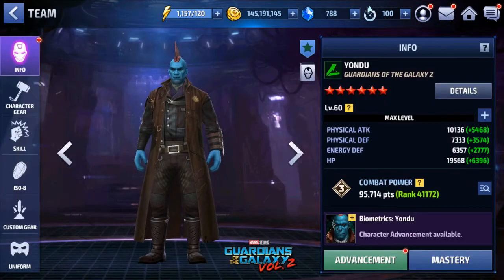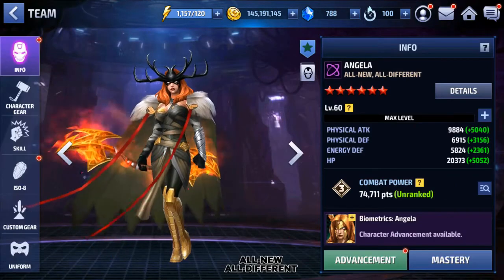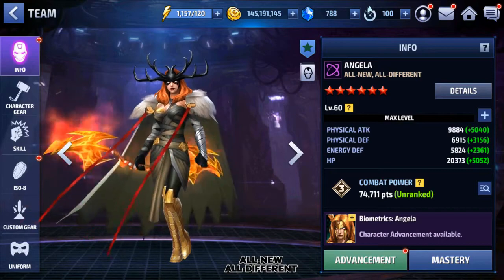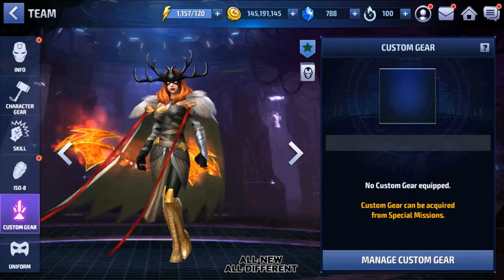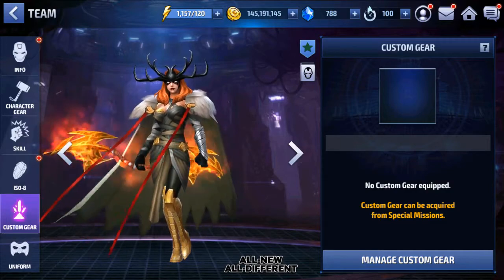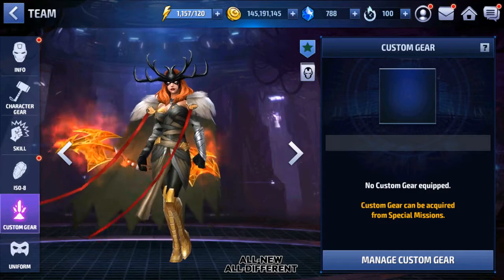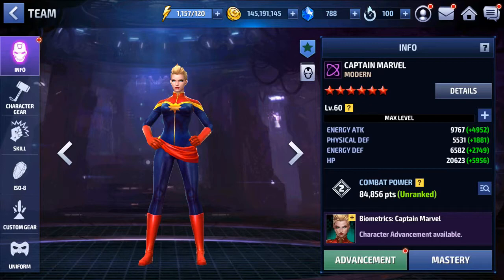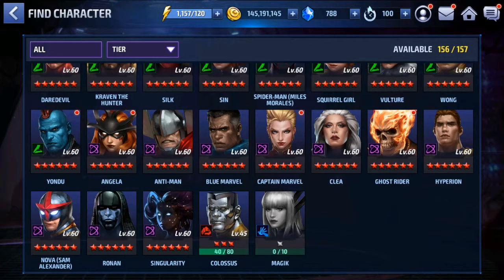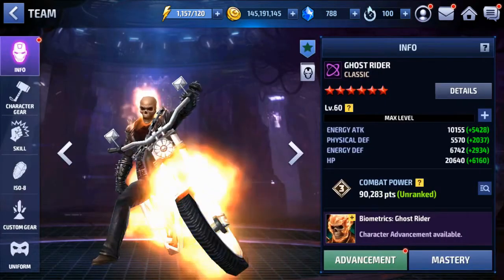We got Yondu with the Guardians of the Galaxy 2 uniform. We got Angela - Angela actually has the uniform, ranked 2 mythical. I'm just using a mist on the custom gear to get something going with her, but if you guys pick her we're going to push that to get it faster. Then we got Captain Marvel, no uniform again, but very good character even without uniform at tier 2. And we got Ghost Rider without uniform.